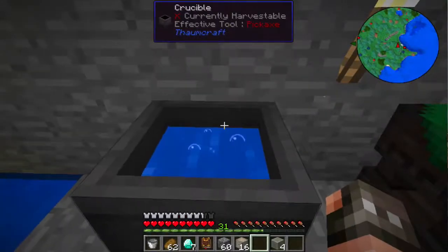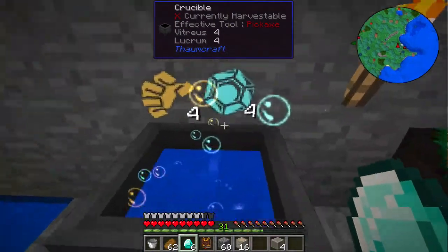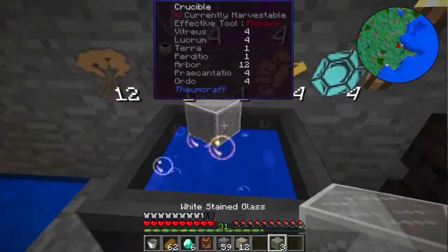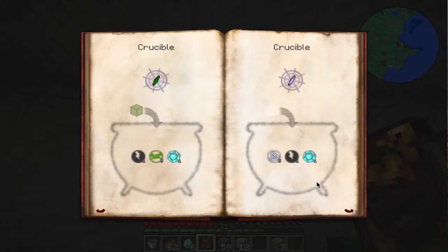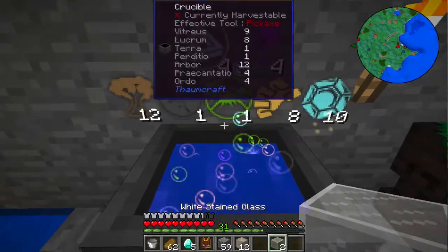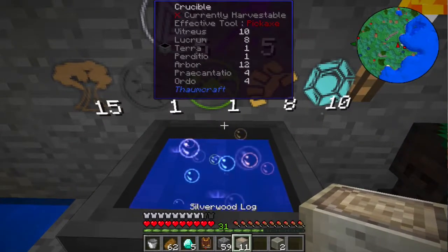Now we can see the aspects that are in here. We need one of you, we need four of you. Stained glass — what the heck, what is wrong with this? Ordo... oh, it's five. I'm just an idiot.